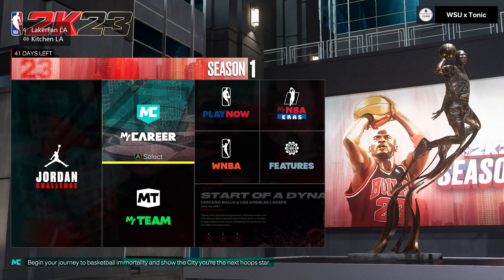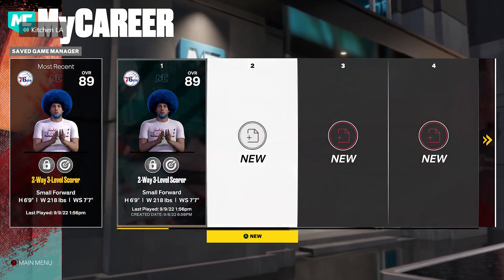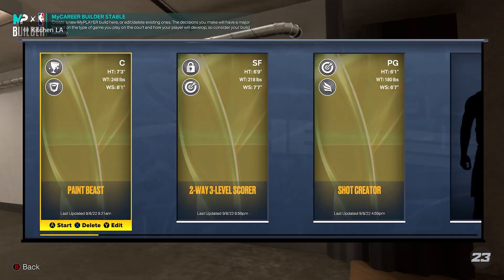Yo, what is up YouTube. I got the first glitched build of the year. It is going to be a 6'1, 68 pound point guard.